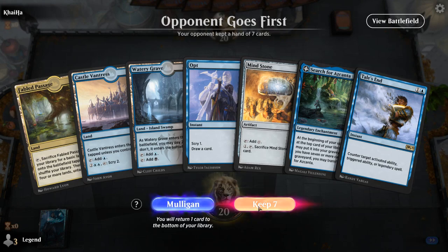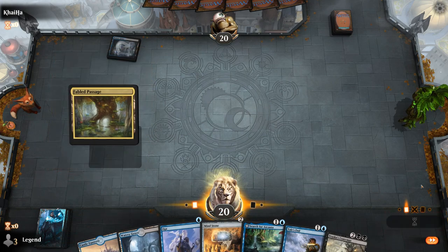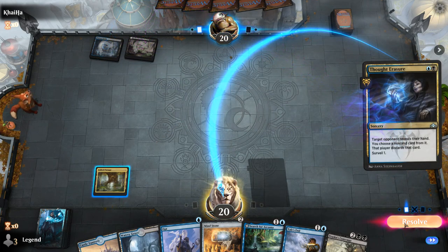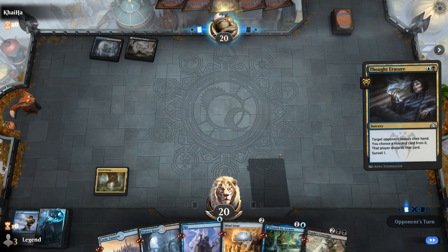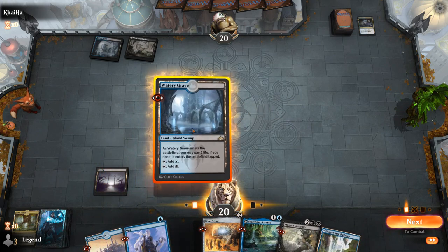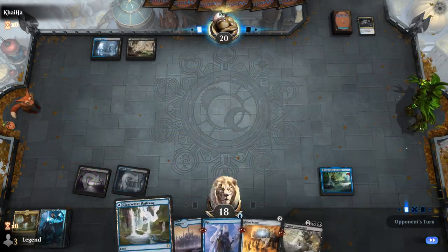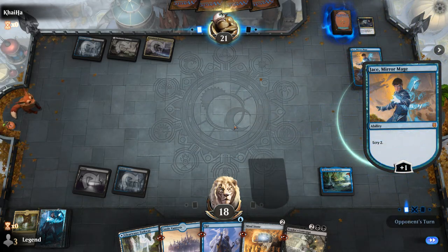We're on the draw with a fine opening hand. Opponent with a tapped Watery Grave. I'll just Fabled Passage for now. Opponent plays a Thoughtseize — probably takes my Search for Ascanta, which they might not be able to beat in a long game. They take Tail's End instead. Get a Swamp, and I think I just want to resolve Ascanta. It's a Planeswalker control deck with Jace, Mirror Mage — which explains why they took Tail's End.